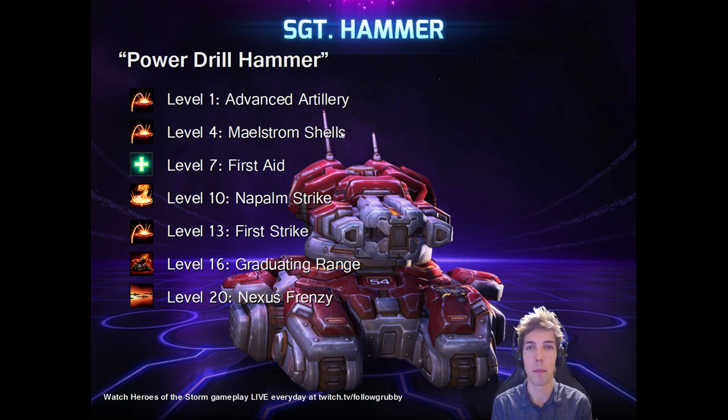Napalm Strike has better overall functionality and you will see it's a common theme in all of my Sergeant Hammer builds. First Strike offers 25% bonus damage if you haven't been attacked for the last five seconds. So if you don't get engaged, all your attacks do 25% extra damage. This is the most powerful Power Drill Hammer talent at level 13 — it adds the most damage when you are not engaged. That's why it's part of this build.